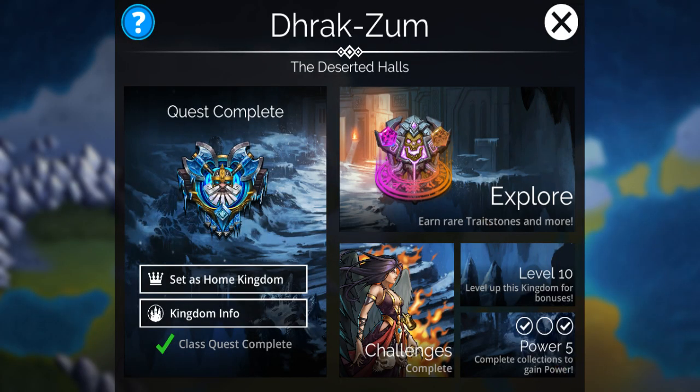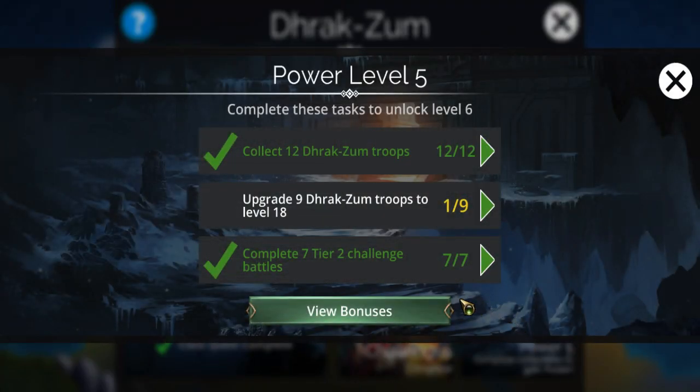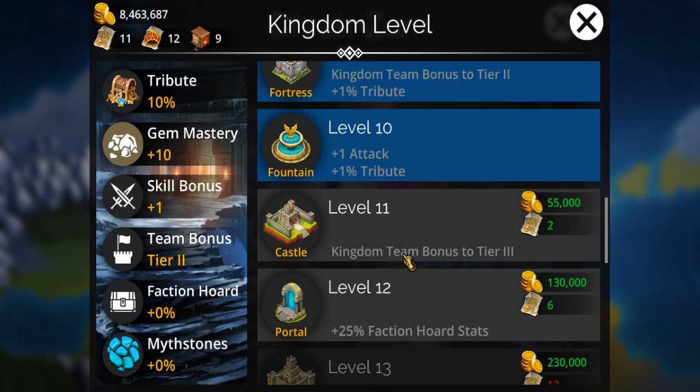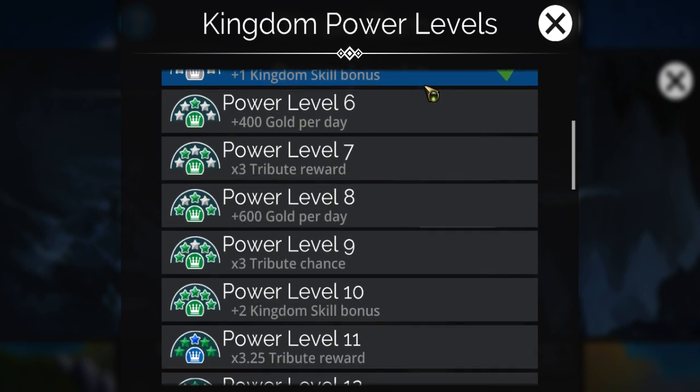Another reason to complete these challenges is that each kingdom has a power level. As you can tell here, this is Drag Zone at power level five. In order to go to the next power level you'd have to complete seven tier two challenge battles, which I've already done. Power levels determine how much income you get from each kingdom — double tribute chance, plus 200 gold per day, and at plus five you'll get a plus two or plus one to a kingdom skill. This place I believe is attack, so I'm already at power level five getting plus one to attack.